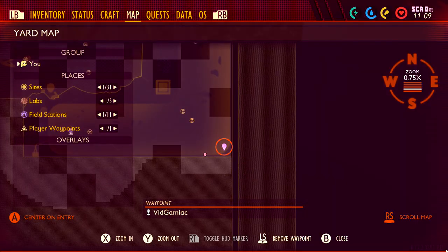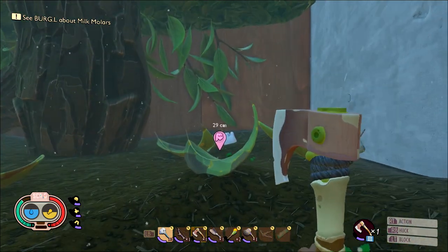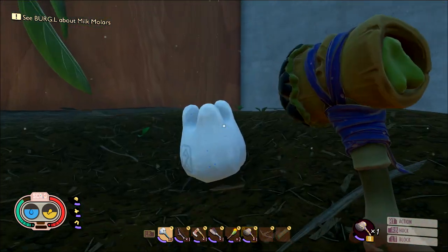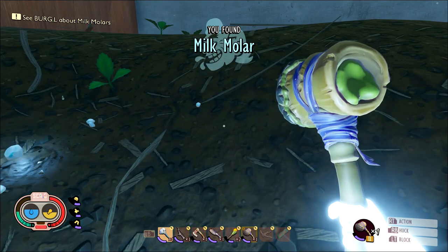Molar number 6 is on the opposite side of the berry bush, the bottom right most corner of the map. This is another one that's out in the open, very easy to spot from far away, and no gimmicks needed. Hopefully you have a safe time crossing the berry bush area with all the orb weavers. Once you get to the extremity of the map, just grab it.